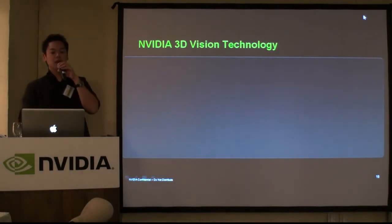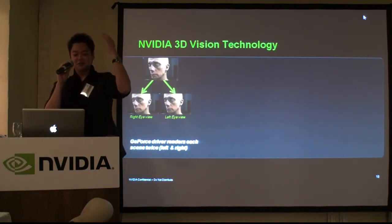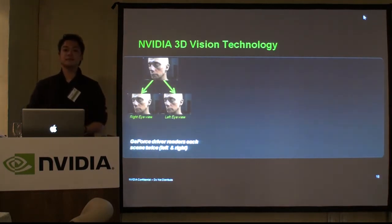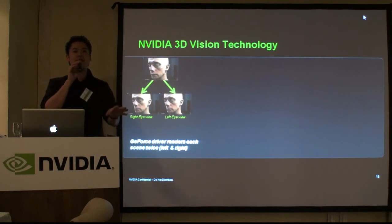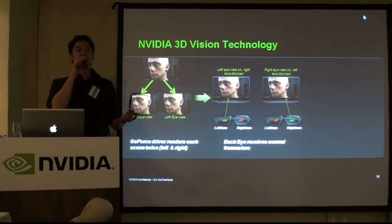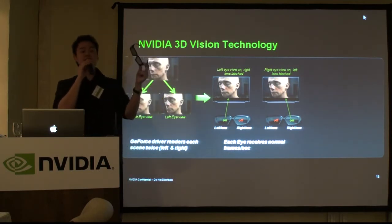How it works is: when we can tell that someone is closer to me than another person, it's because we have two eyes — we look at everything with our right eye and left eye view. 우리가 입체감을 느끼는 것은 두 개의 눈을 가지고 있기 때문입니다. That's what our GeForce driver does — it renders each scene for your left eye and your right eye. GeForce 드라이버는 좌안과 우안의 영상을 따로 그려주게 됩니다. We use a technology called active shutter, where each eye will turn on and off so that your left eye only sees the left-side images and your right eye only sees the right-side images.